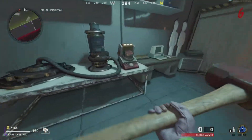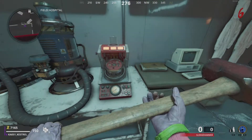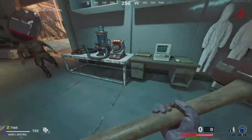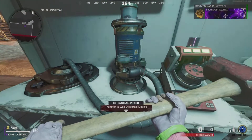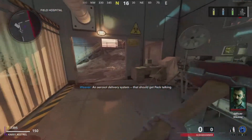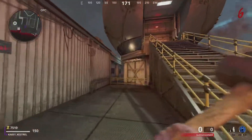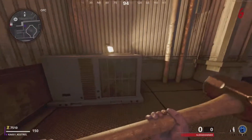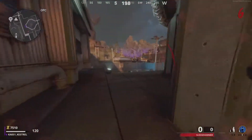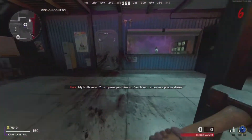Once you have picked up all three of those compounds, you then want to come back to the field hospital and put them in this machine here. Now just be careful, quite a few dogs will spawn, but all you want to do is wait for it to stop spinning round and you will be able to hold square on it and pick up this vacuum. You now want to come to the side of this big ball looking building and place the vacuum on top of that ventilation system right there.